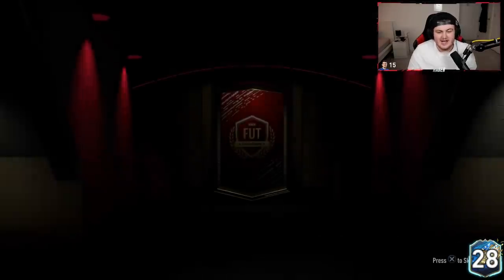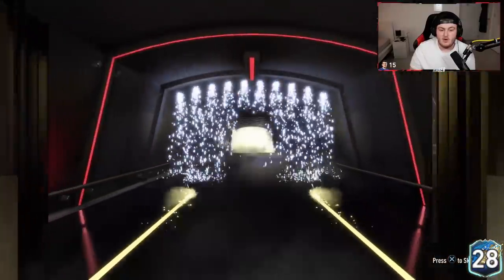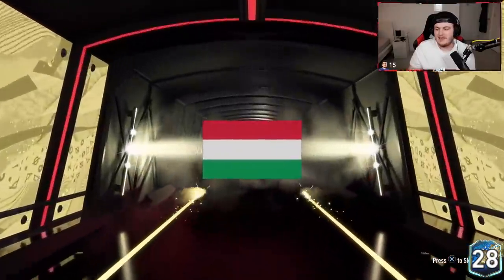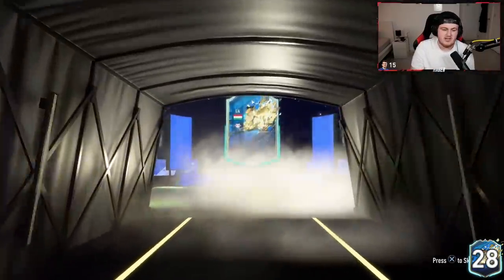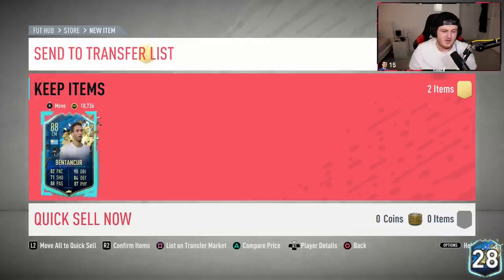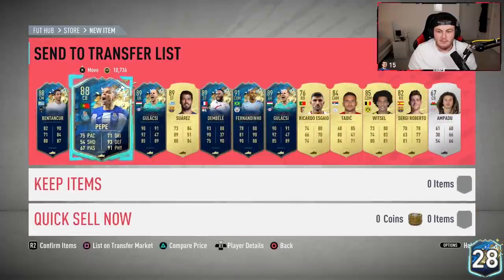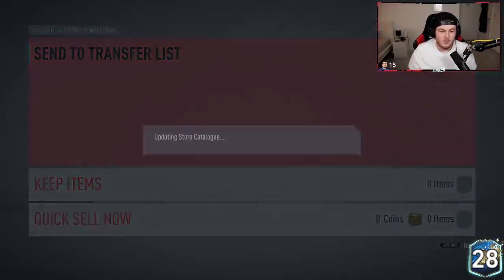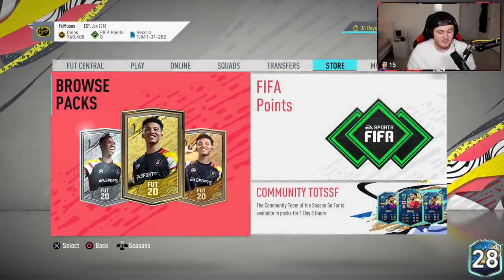Second Team of the Season pack — if we get better than that it's a massive dub, but that's already really good. It's Galaxy. We need a Moses Simon here. Not what we're looking for unfortunately — Benzakor, Pepe. Not a great second pack. But pretty decent rewards for Bash overall — usually doesn't get rewards like that. That is actually pretty legit, so that's why we ended it.